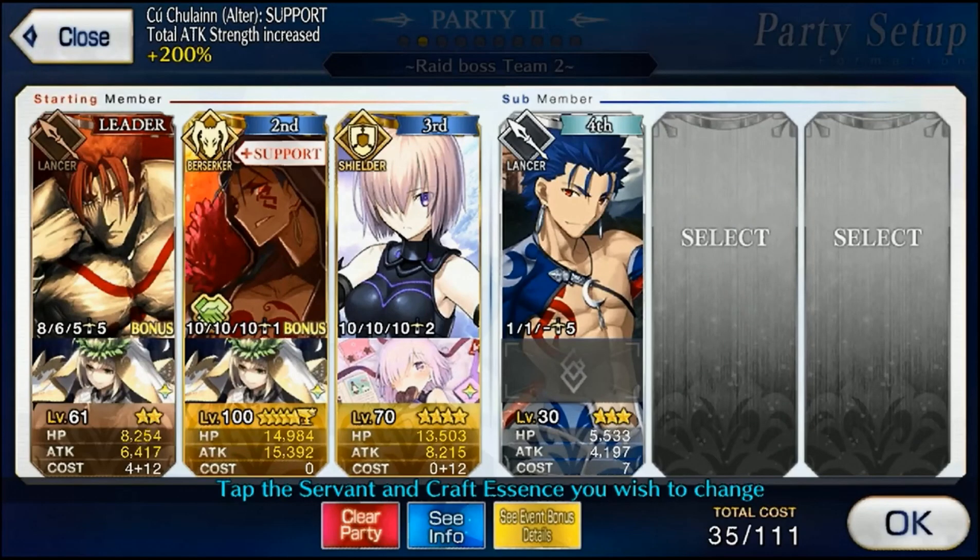Originally the plan would have been: if I had Cu Lancer, hit him with every buff I could - all the attack buffs, MP gain - then use the Chaldea Combat Suit and put him to the back, make the rest of my team clear out the first two waves, and then wait until we get to Gilgamesh around 10 turns in when that nasty MP debuff goes away. However, that's not the plan. We're just going to clear these waves as quickly as possible because MP generation doesn't matter at the beginning since Gilgamesh is going to take that away from us.